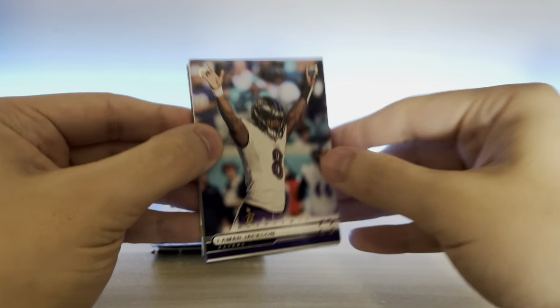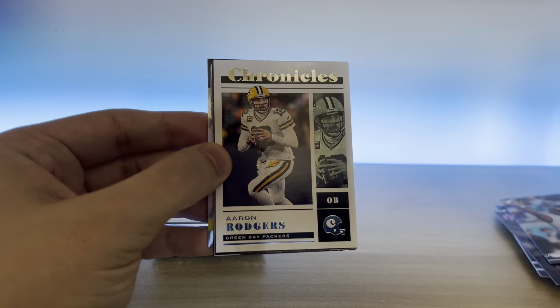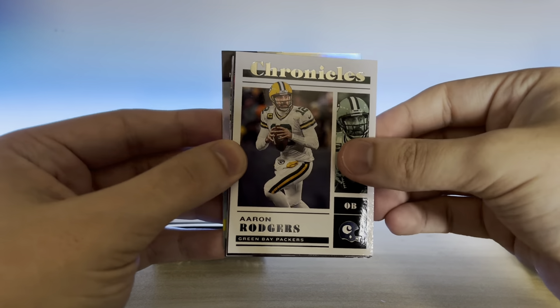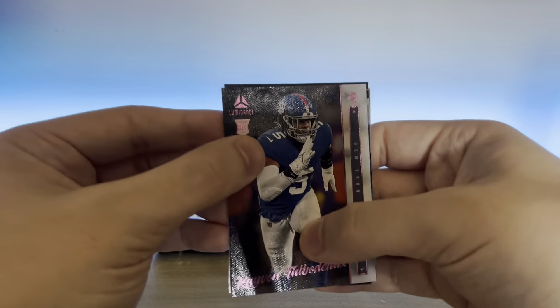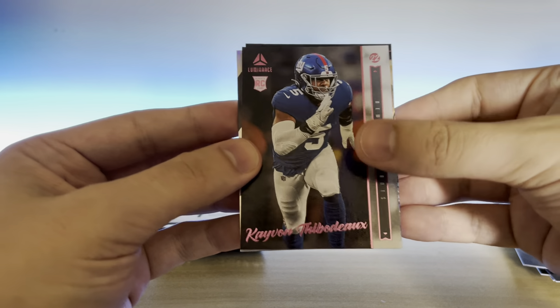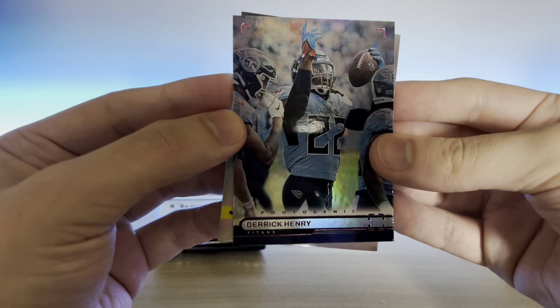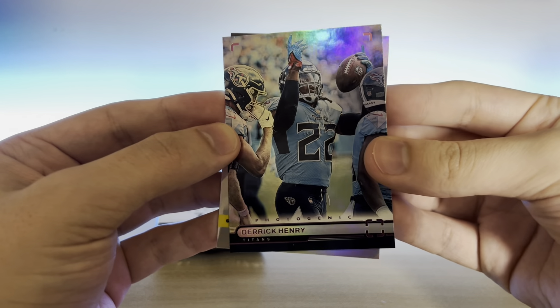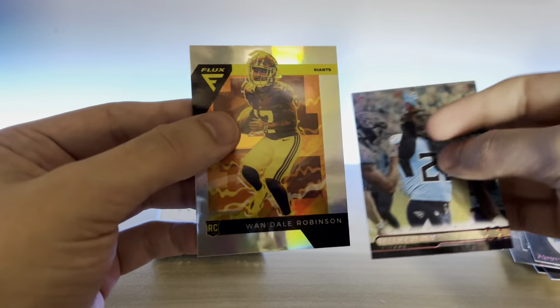We're getting a lot of these photogenic cards. That's pretty cool. It'd be a cool set to put together. Lamar, Aaron Rodgers, James Cook Gridiron Kings, Kenneth Walker, got a Luminance. Got like a silver something back here. Got another pink — there's eight pinks in this box. Kayvon Thibodeau. Oh, that's pretty cool — it's like a hollow photogenic. And then we got a Wandale Robinson Flux.